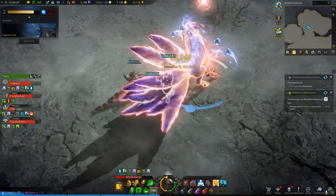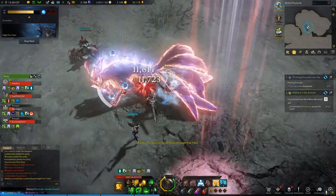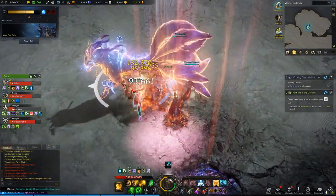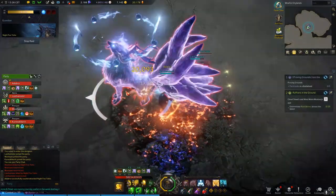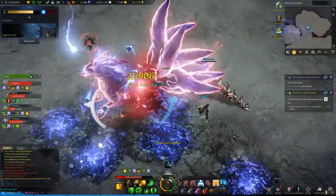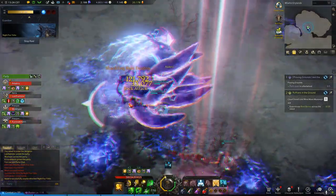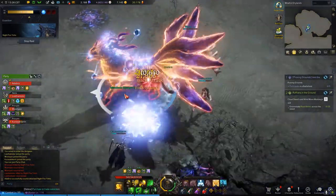There is one more thing I want to talk about, which is why stagger is worth actual damage on Yoho. In the last phase, Yoho takes half damage until the first stagger break. You could think of this as the damage reduction increasing Yoho's health pool — if you break the stagger quicker, the less extra health Yoho got.